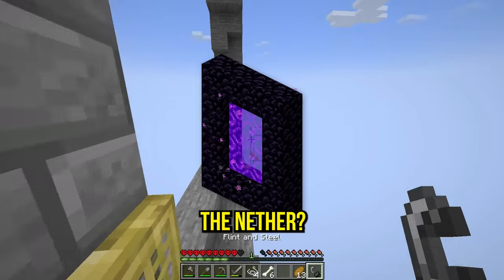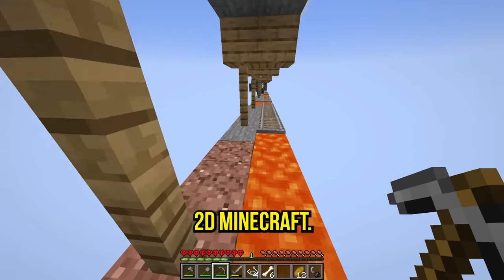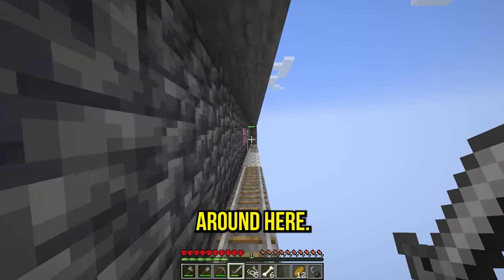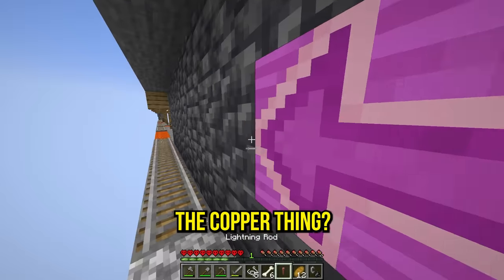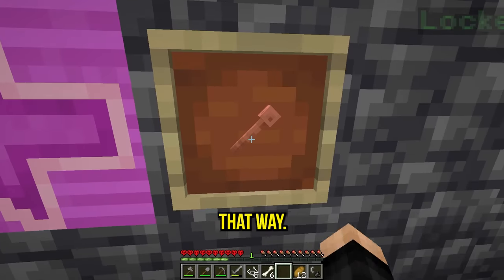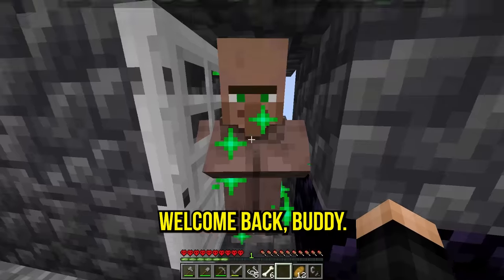Maybe the flint and steel is for the nether, since it said 'get to the nether in the 2D world.' 2D Minecraft is kind of like Terraria. There's a locked-up villager with an arrow and a copper thing — I put it down, rotate it, and that works! We get the locked-up villager freed.